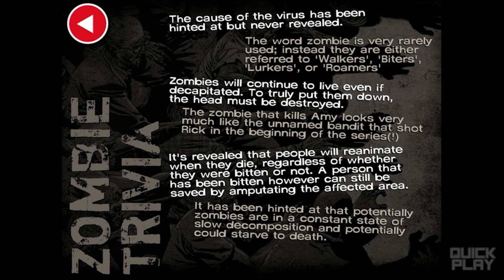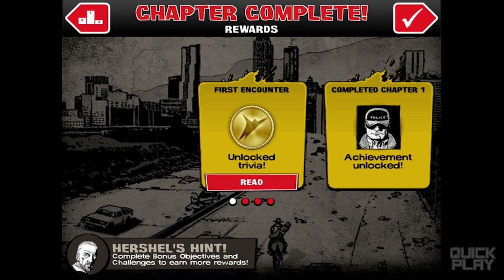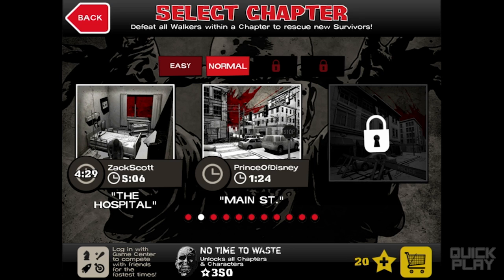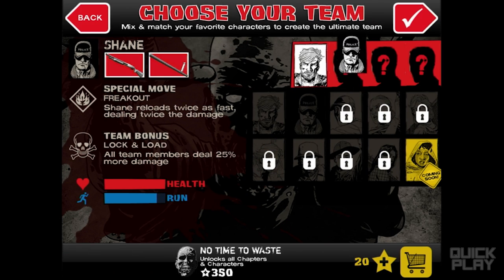We can read the trivia — this is probably spoiler-filled — but it shows you a little bit about the mythology in The Walking Dead as well as how it translates into gameplay. And there's Shane right there. You can go buy more points — this is actually a relatively cheap price for these supplies, $4 for 1,200. A lot of games really try to nickel and dime you, and for mobile games this is the basis of how they make money. Michonne looks like it's coming soon, so we can probably expect some DLC or updates for this app fairly shortly.